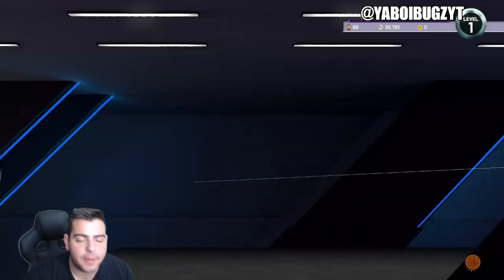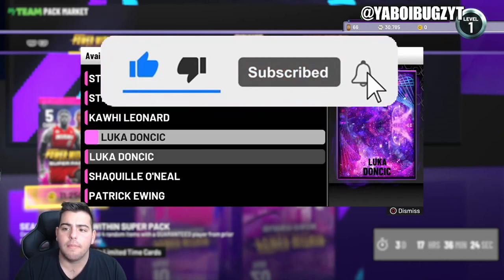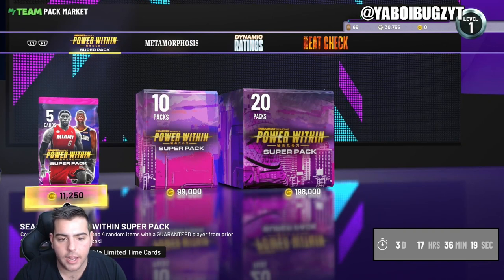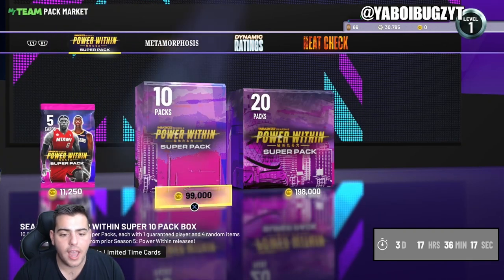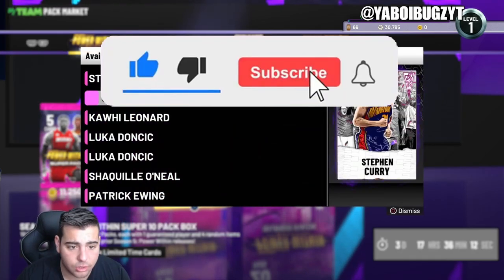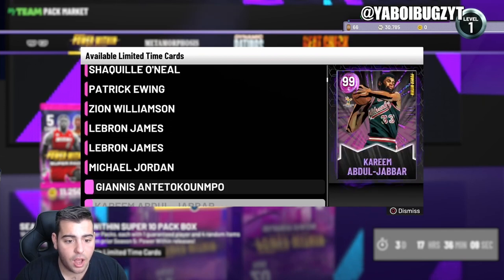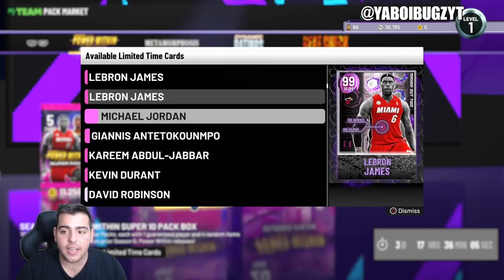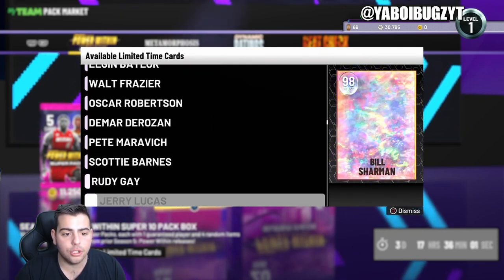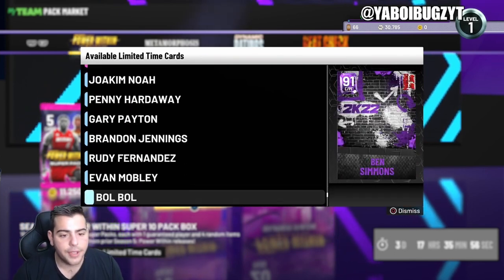What is good YouTube, it is your boy Bugs back on another NBA 2K22 MyTeam video. We have gotten the new super packs one day early and it includes 14 dark matters and like a hundred galaxy opals.